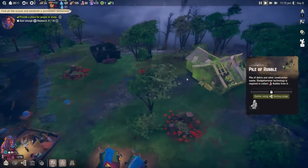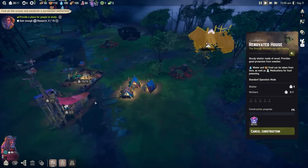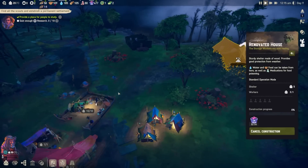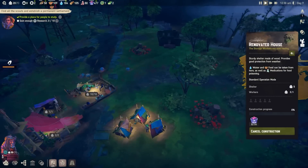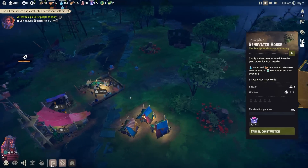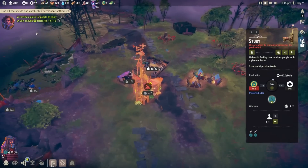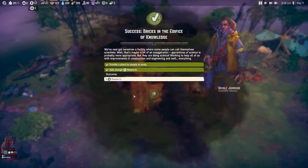We got 400 plastic finally, so I will renovate this house to get people out of the streets, and hopefully unrest will go down, because I'm getting a little bit of unrest. People aren't very happy when they don't have a home — that's to be expected. We have our first little bit of research done, so that part of the quest line is done.